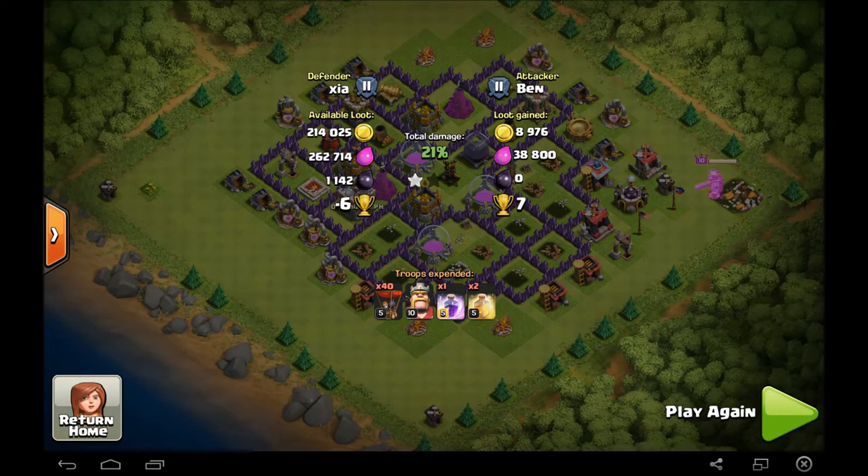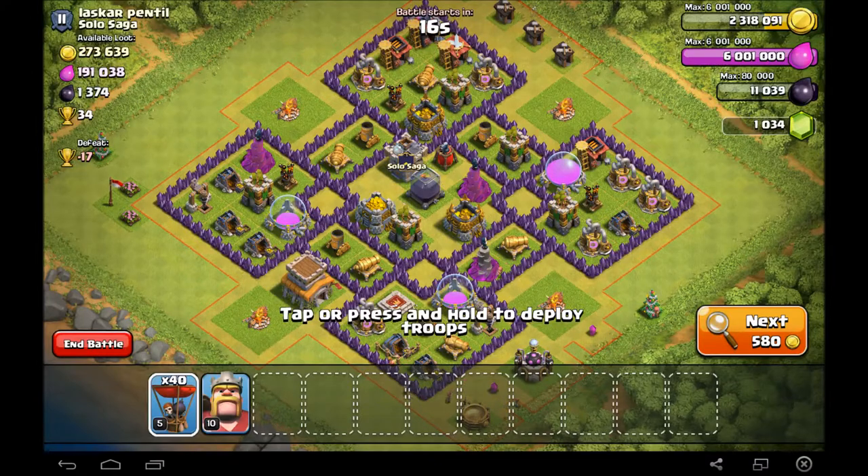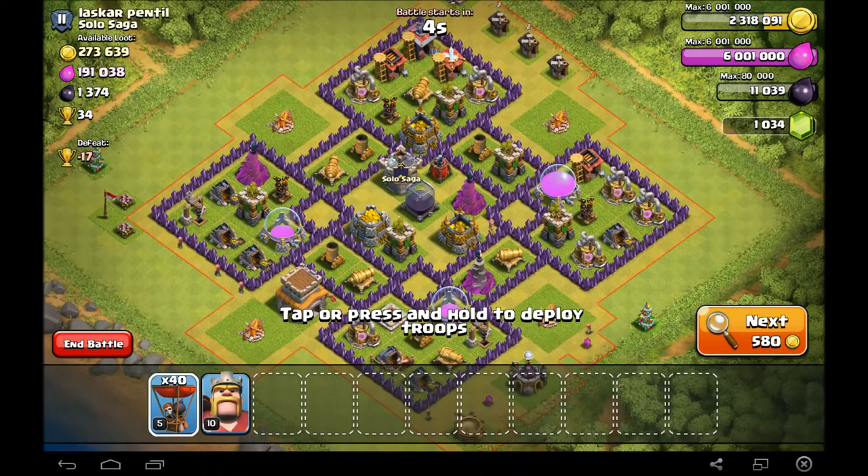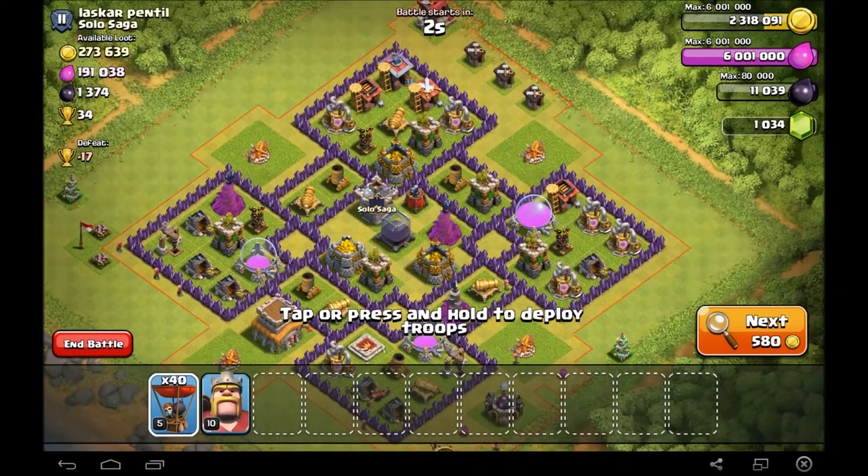Let's see if we can do better with our third one. We are going live this time. This base has a lot of gold and they actually have a badly placed air sweeper — it's only guarding one air defense, so I can get the other two behind it very easily.